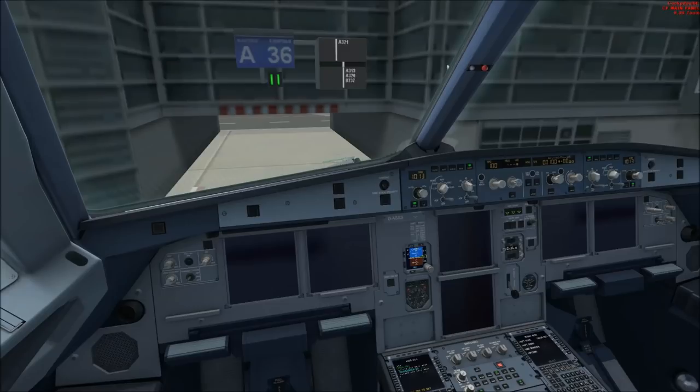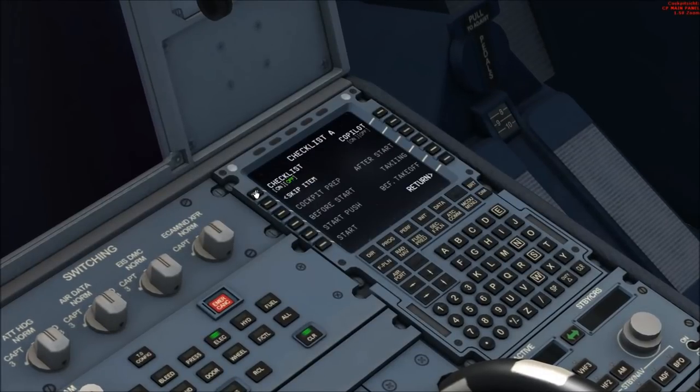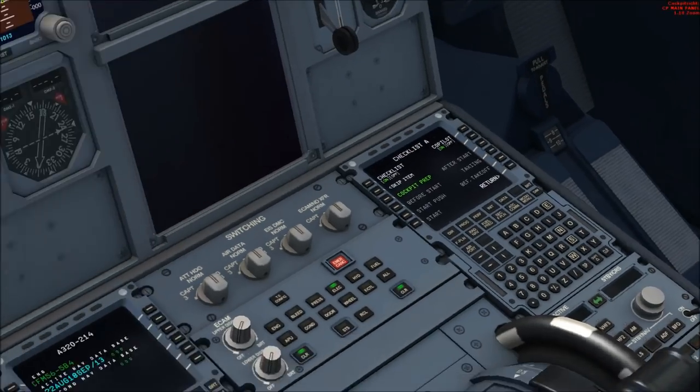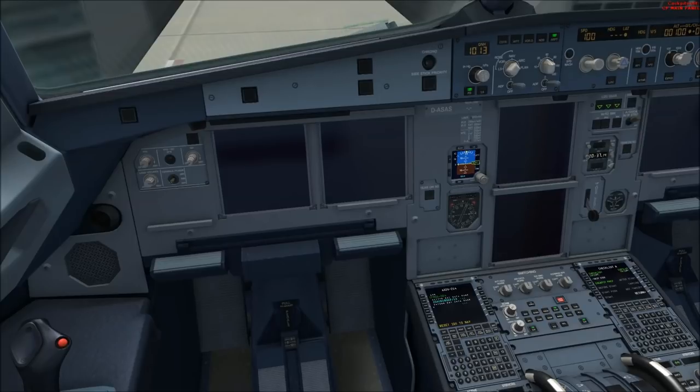The next step is to switch on the displays. But before we do this, we go to the right MCDU and then to Checklist. We activate the checklist, and for the first checklist — the cockpit preparation checklist — we also activate the co-pilot. But for the before start checklist and so on, we will switch the co-pilot off and do everything ourselves, such as starting the APU or setting the fasten seatbelt signs to on.